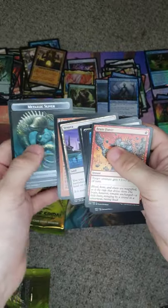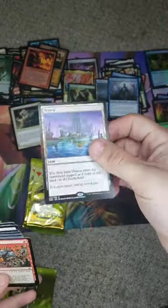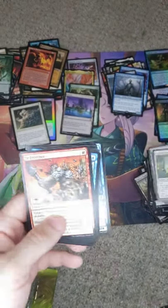We got another Sliver. Passed in Flames and a Vesuva — that'll bring us to four mythics. Then we have the Ixlid, Chargeof Reef, and our Celestial Crusader.